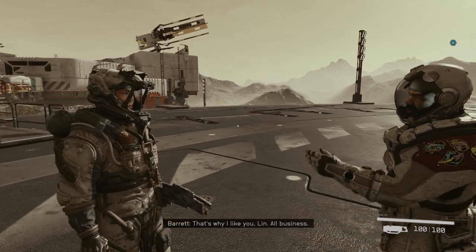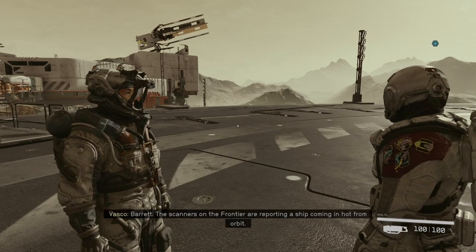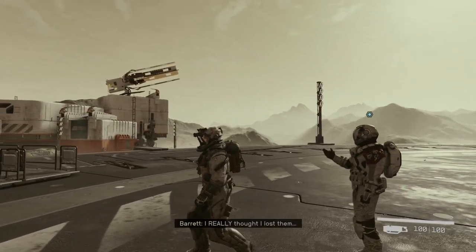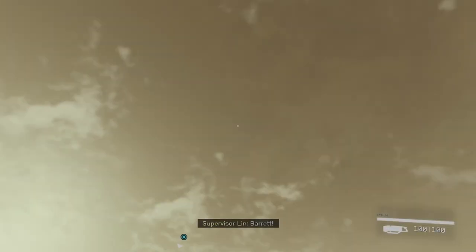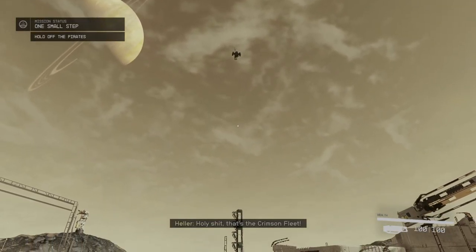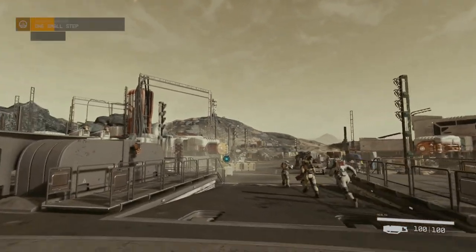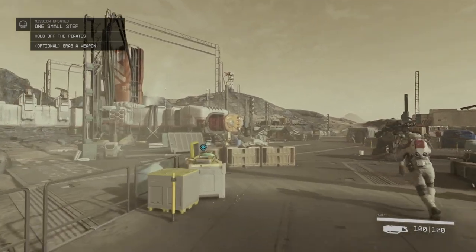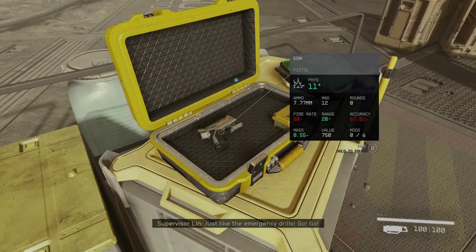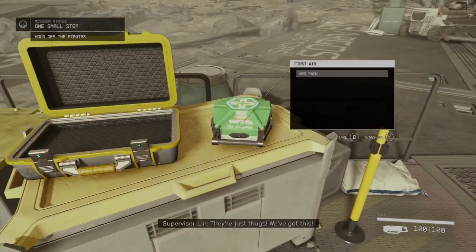So, pirates or something? Whoa — here they come. The Crimson Fleet. OK, time to sprint. And a weapon case. And a net pack. Take it.